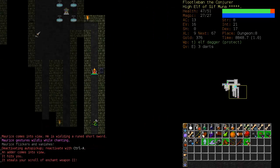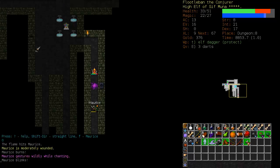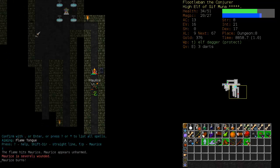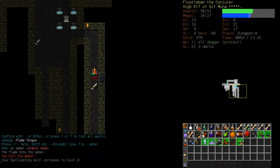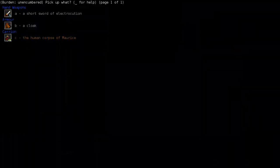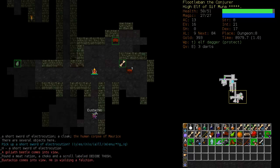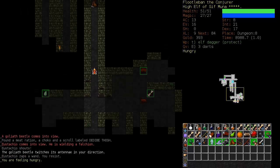Oh it's Maurice — he goes invisible. Now I've bumped into him; I'll light him up with a Sticky Flame and run away. I'd like to reapply the Sticky Flame — there he is, close enough. A short sword of electrocution — well that could have been bad, those do a lot of damage. And that is actually worth picking up. I think Stachio saw me there.